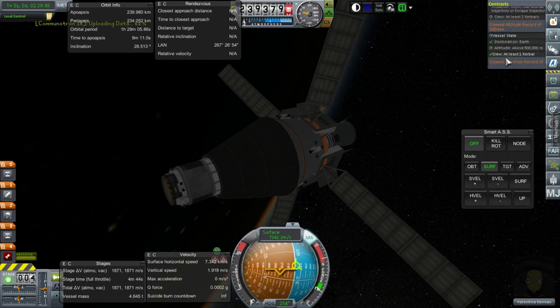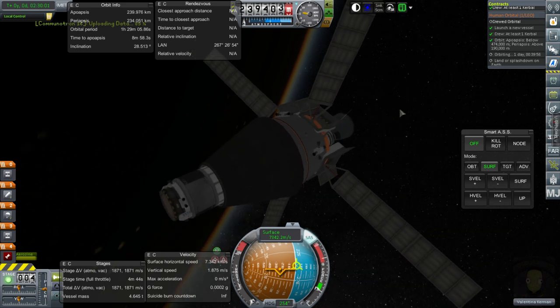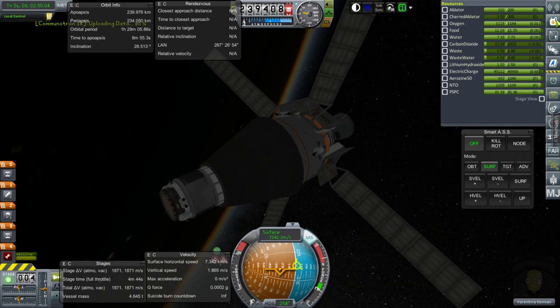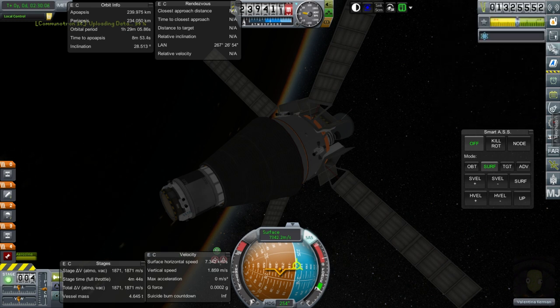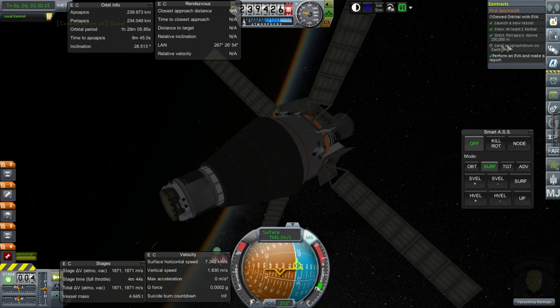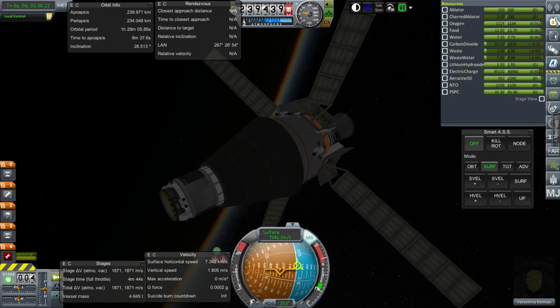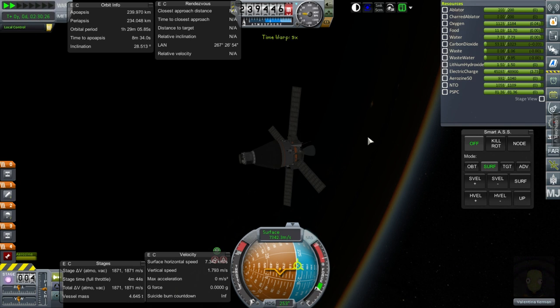We could easily grab a crewed altitude record or something like that, but that would push us out of the zone for this human orbital thing, which limits us to below 500 kilometers. And we don't want to start the one-day clock again. Perform EVA is fine — now we just need to land or splash down, so that worked. It's reading some science points, 81.5 now.